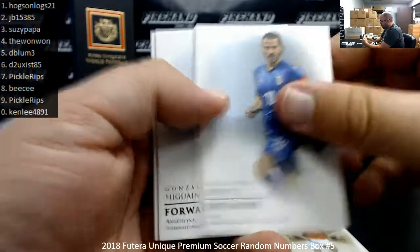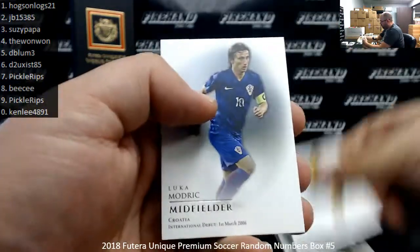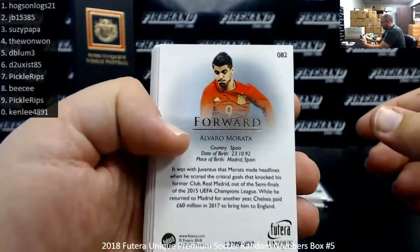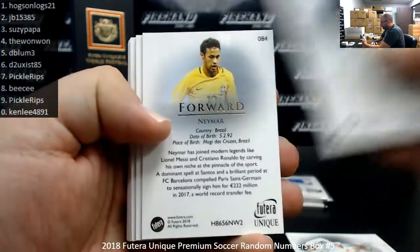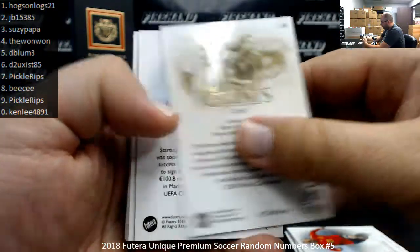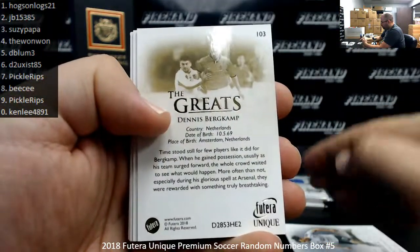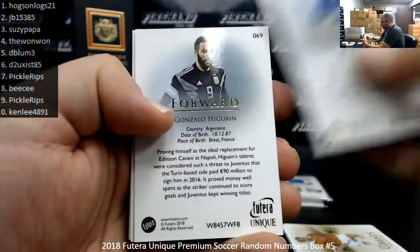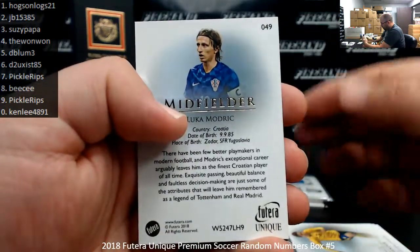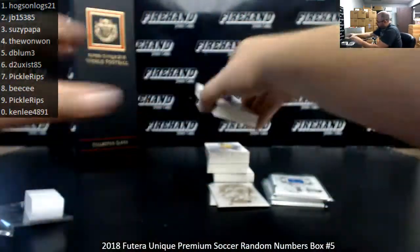Remaining base cards: Gareth Bale, Burkamp, Bonucci, Higuain, Lindelöf, and Luka Modrić. Numbers: Morata 2, Neuer 4, Neymar 4, David Silva 7, Xavi 9, Gareth Bale 3, Burkamp 3, Bonucci 2, Higuain 9, Lindelöf 8, and Luka Modrić 9. That's our box break.